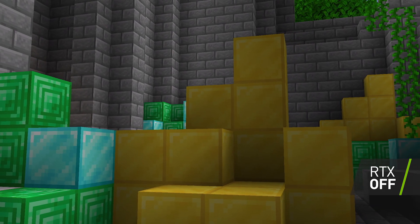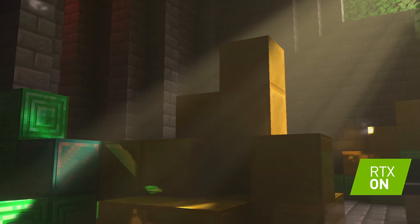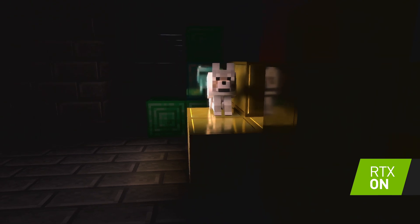In normal Minecraft, a block of gold just appears yellow. But with ray tracing turned on, you really get to see the specular highlight, you get to see the reflection, you can even see a mob reflected in it.